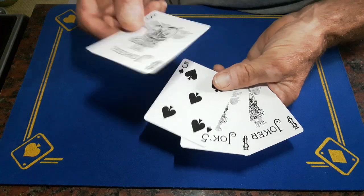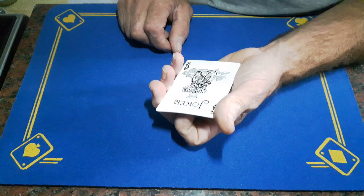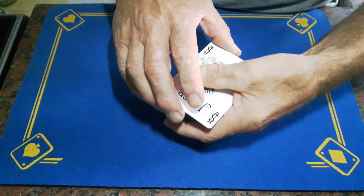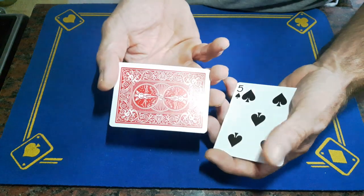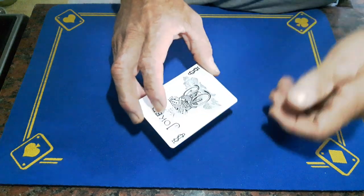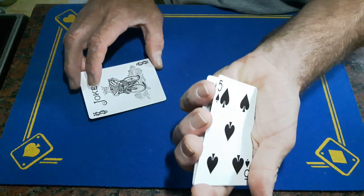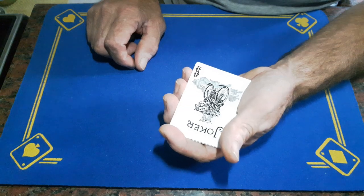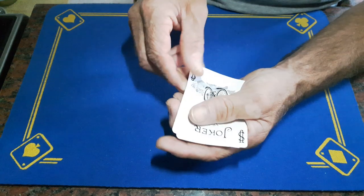You'll start out the trick with the double face card on top. Present the trick by doing a frustration count — show a joker, show the back, peel off the top card, show the five. You're just showing the back of the bottom card the whole time. Peel it off — another joker — and another joker. Do the same thing again, show a joker, a joker. When you peel the five off, catch a little pinky break and place the last joker on top. When you turn this over you'll see it as a joker, whereas in the real world that should be the five of spades.